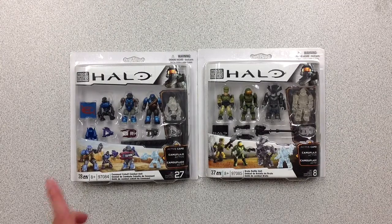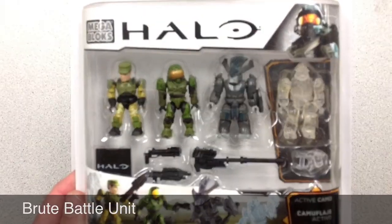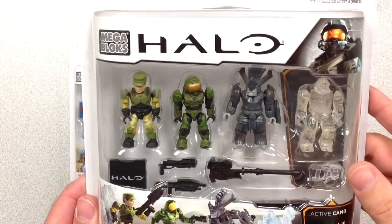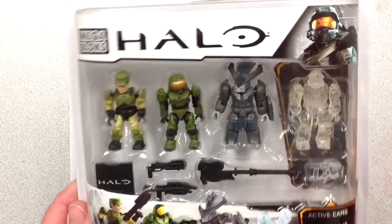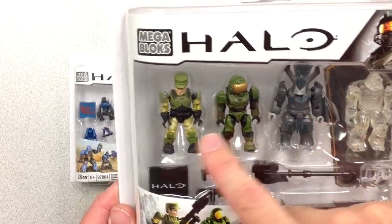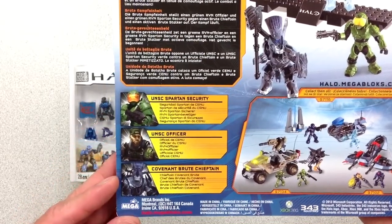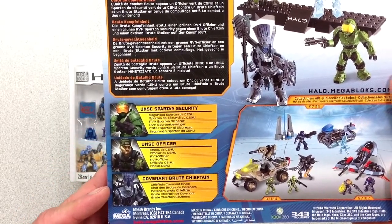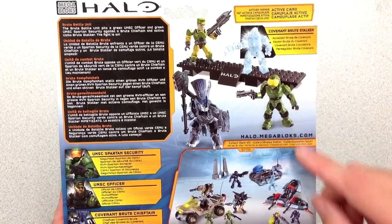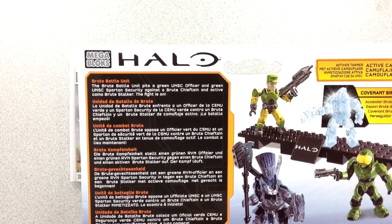Next up we've got a Covenant Cobalt Combat Unit, set number 28, and set number 37 is a Brute Battle Unit. I'm really liking that headpiece on that Brute Chieftain. Optical camo on the weapon and the Brute. Got the hammer, an assault rifle, battle rifle, Spartan and a Marine. It includes a UNSC Spartan Security, UNSC Officer, Covenant Brute Chieftain, and a Covenant Brute Stalker. Really nice set.